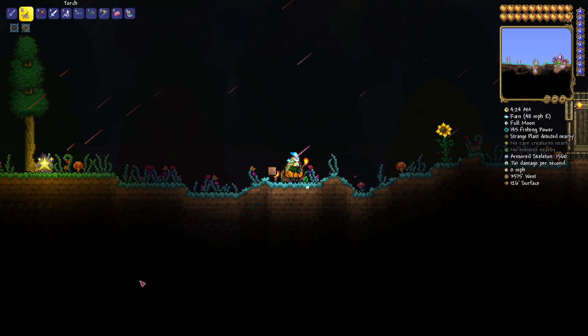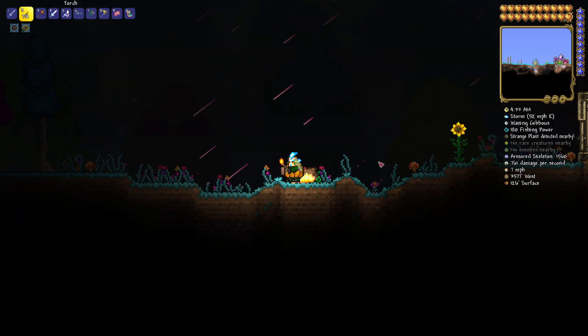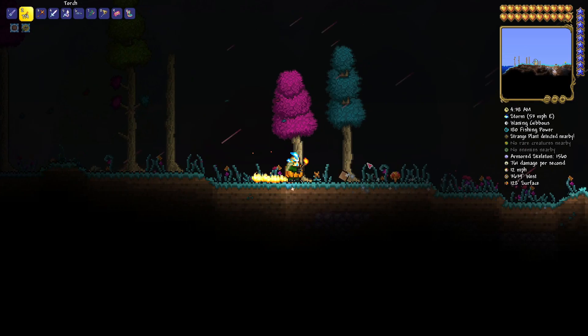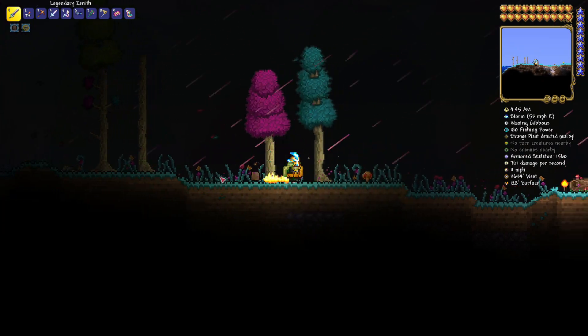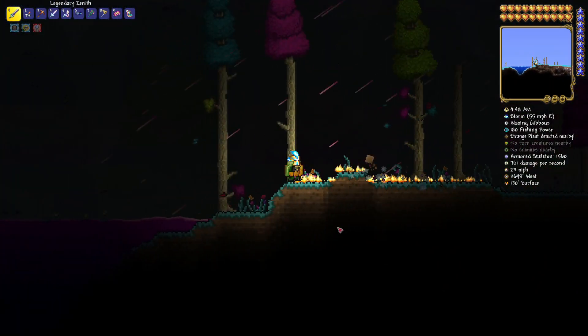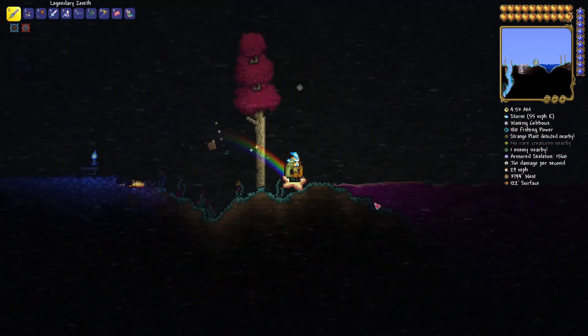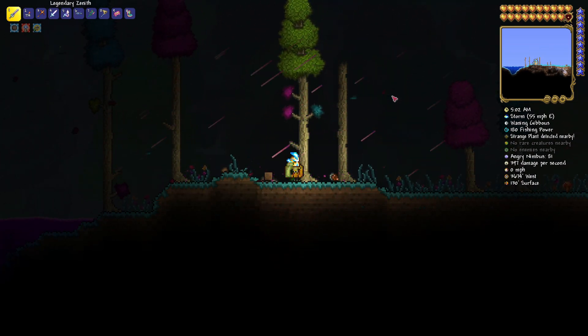Next up is the Unicorn Horn. To get yourself a Unicorn Horn, all you need to do is defeat a Unicorn in the Hallow. So, as you can see on the map, I am in my Hallow Biome. Unicorns will not spawn in the Underground — they need to spawn on Hallow Grass Blocks or Pearl Sand Blocks on the surface. Use a Water Candle if you have to in order to get more mobs to spawn, and eventually a Unicorn will show up. Defeat it and get your hands on a Unicorn Horn.